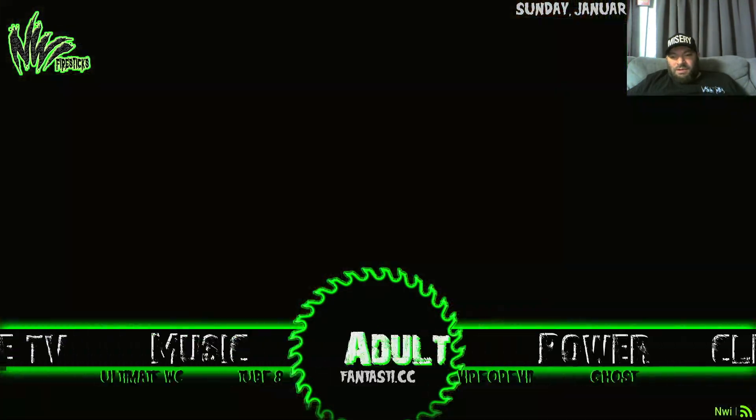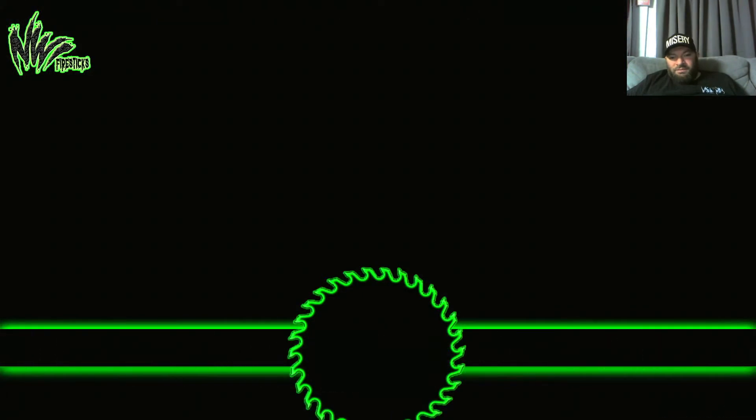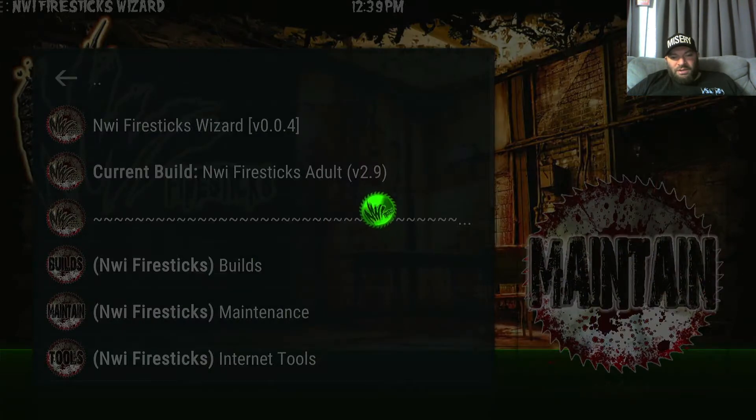We'll concentrate on this. You're going to go into Update — click the word Update — and it'll bring up my wizard. In this tutorial we'll go through everything from installing the new build and deleting NWI v4 to make more room on your device. You can have them both, but if you have a Fire Stick you're going to run low on storage, which I'll show through this video.